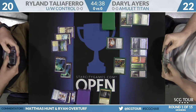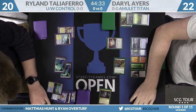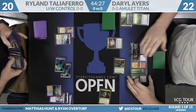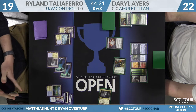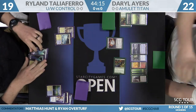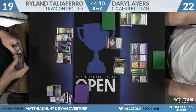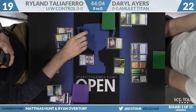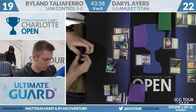Daryl playing a copy of Tolaria West, untapping due to Amulet of Vigor. Despite being Spreading Seas'd, he only had one blue mana so he couldn't have transmuted that one if he wanted to. It's worse than a Bounce Land here — he really just needs to get to six. This is a Primeval Titan deck. Because this matchup is so slow, having Tolaria West in play is almost as good as having it in hand. The one worry would be that Ryland Ghost Quarters it — that would really be a loss for Daryl.